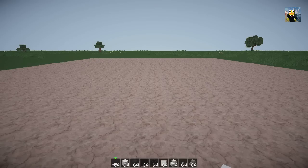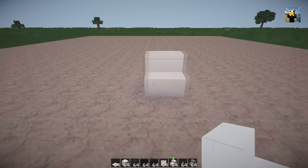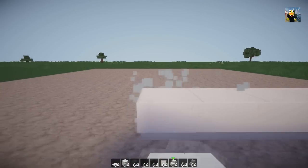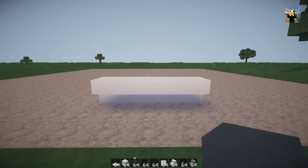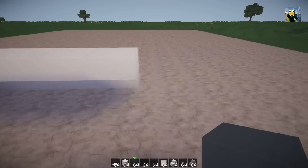Hey guys, welcome back — it's Builds here today and we're gonna be building a Ford Transit van. This design was designed by Dubs on the Cube Community server — we just call it CC.